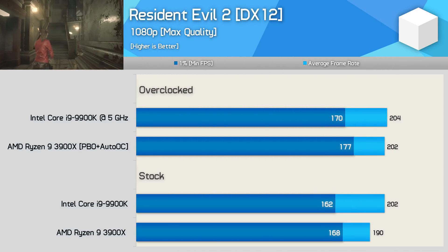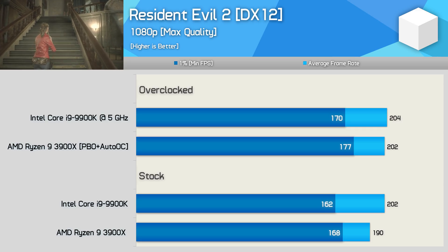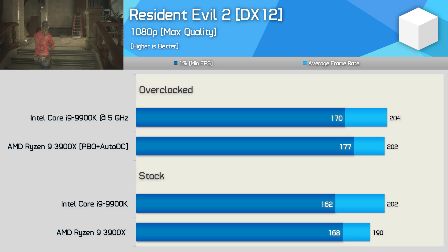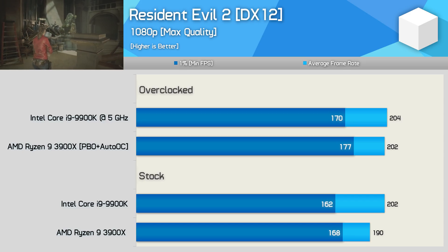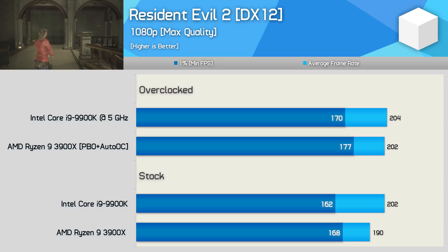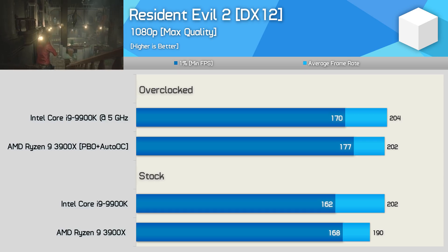The Resident Evil 2 results are quite interesting. Stock, the 3900X was 6% slower on average, but provided stronger 1% low performance, beating the 9900K by a 4% margin. When overclocked, the average frame rates were much the same, though the Ryzen processor still provided much better minimum frame rate performance. Overall, the experience was much the same using either CPU.